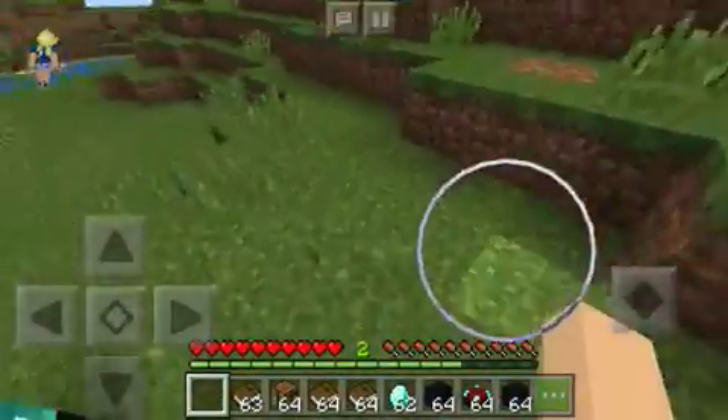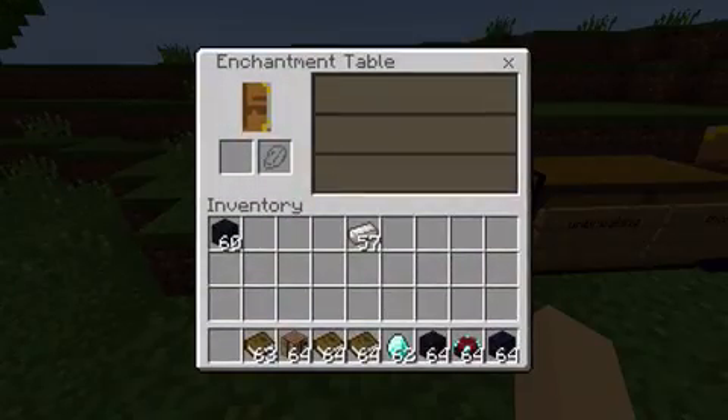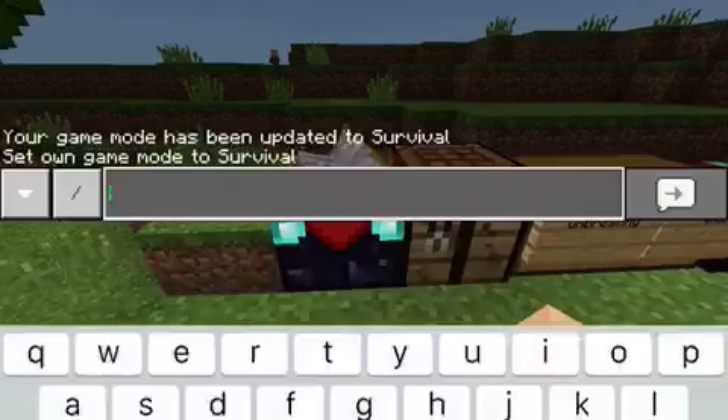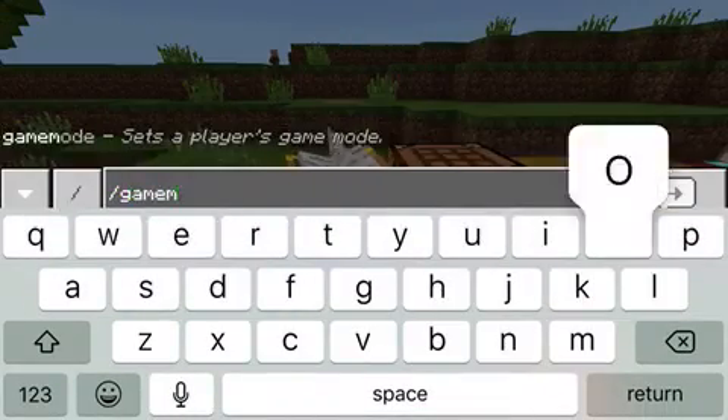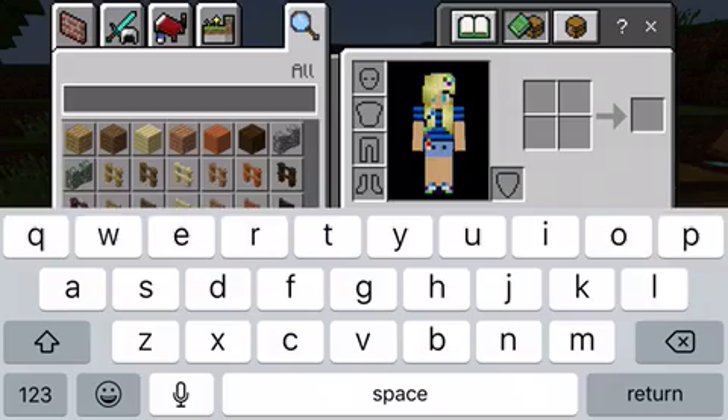And now I'm going to cover how you use and understand an enchantment table. I'll need some lapis lazuli, so give me a second. Lapis.